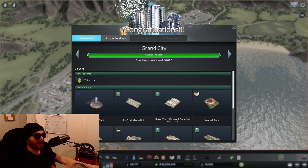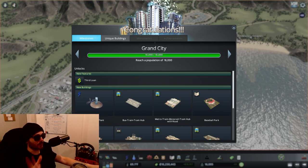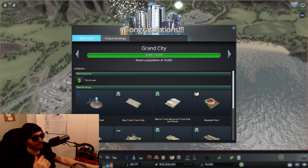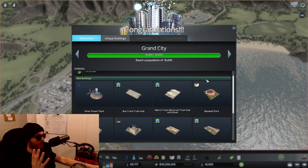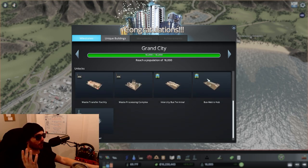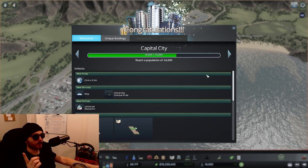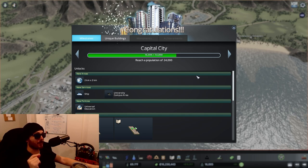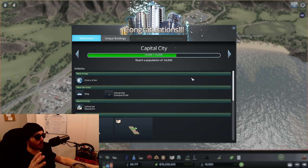Here we are at Grand City, 16,000. That happened a lot sooner than I thought it would. Let's see if we got any new buildings or mandatory services. Absolutely not — we didn't even get a new tile to purchase. The next one is going to be 24,000, which is a 50% increase in population, so we're going to have to think about our services and adjust accordingly.